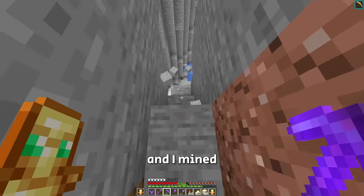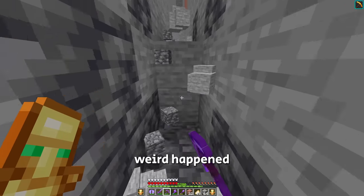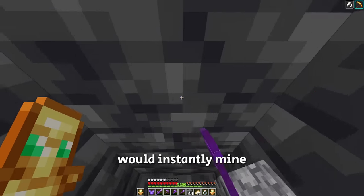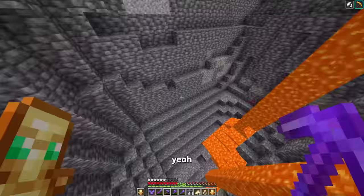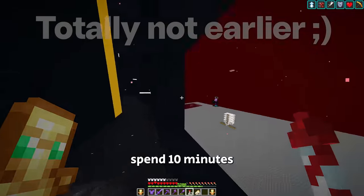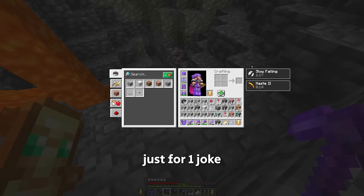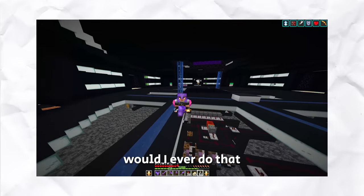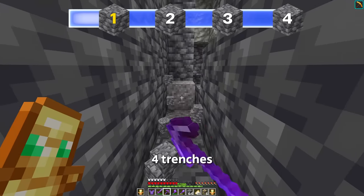And so I mined, and I mined, and I mined, until finally something really weird happened. I wish deep slate would instantly mine. Why am I falling so slowly? I definitely didn't spend 10 minutes leaving the hole, going to the storage, finding ingredients, and then brewing slow falling potions just for one joke. No way would I ever do that. And after an hour and a half, I had finished the first of the four trenches.